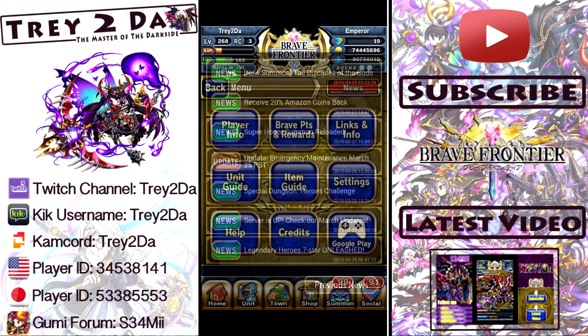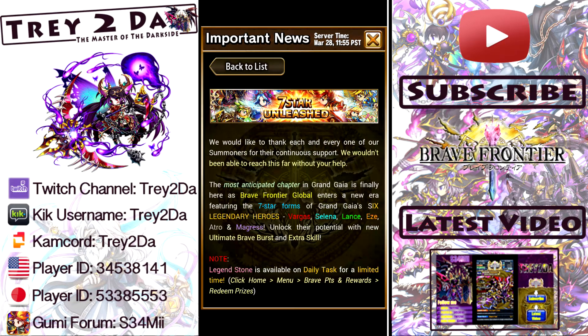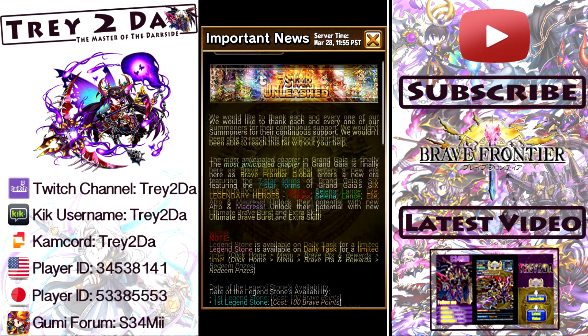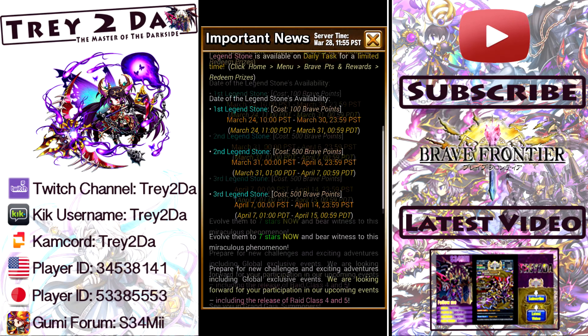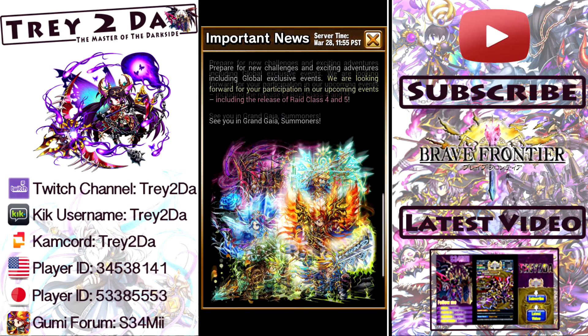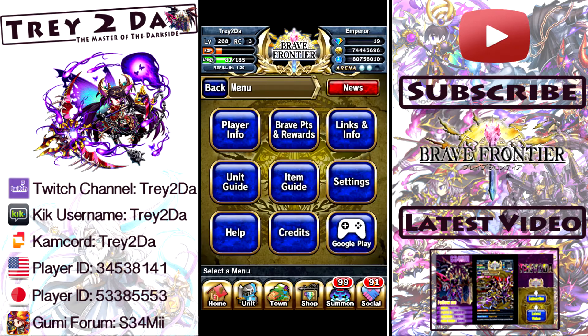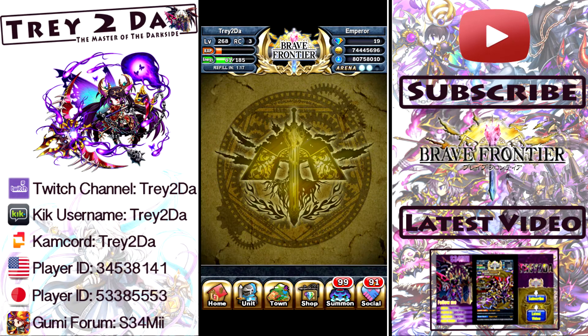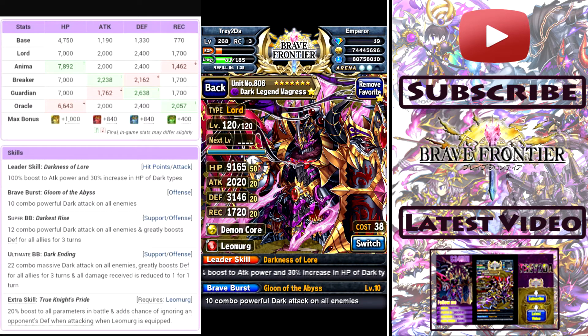What's going on guys, Trey coming back at your screen by means of the World Wide Web. As I'm sure you all may know by now, the seven star units have finally arrived. We got the seven star starters — the ones that started it all: Vargas, Selina, Lance, Ys, Atro, and the Lord Magris. They all have seven star forms now here in Brave Frontier Global. Today we're going to do our first official seven star review, starting with no one other than the man himself, the Lord Magris.